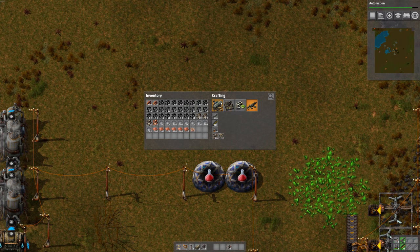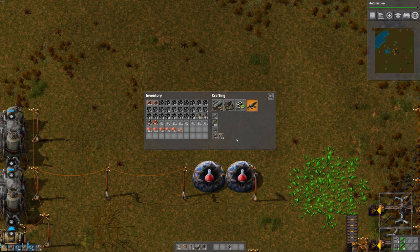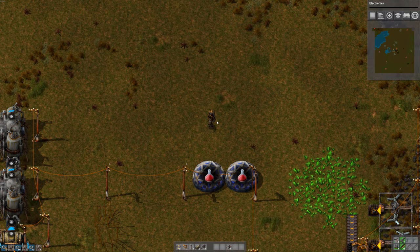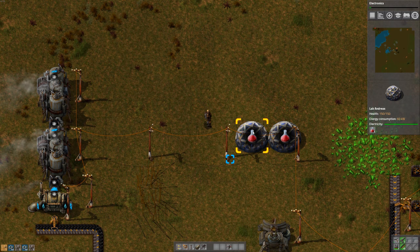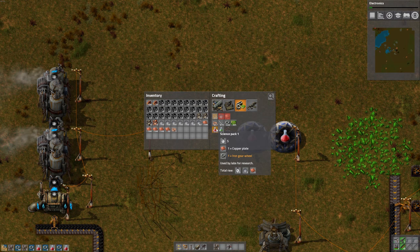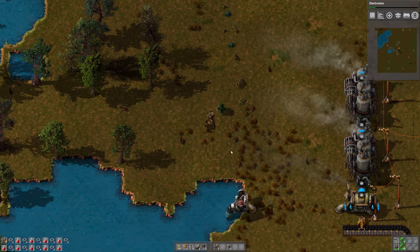Let's build a few more of those turrets. Research is done already - wow, that was fast. Automation is done. Can we do electronics? Let's do that next. No idea what it does, but let's just do it. We're going to need some more red beakers - let's queue a bunch of those up.